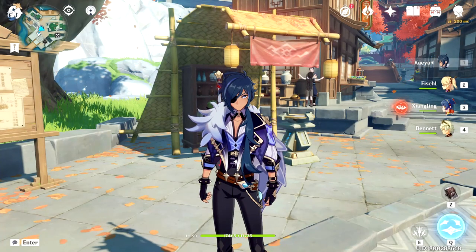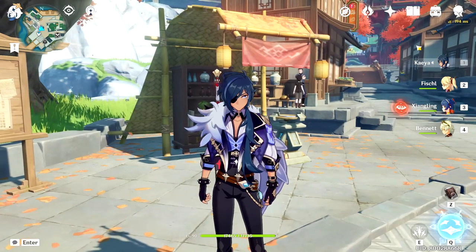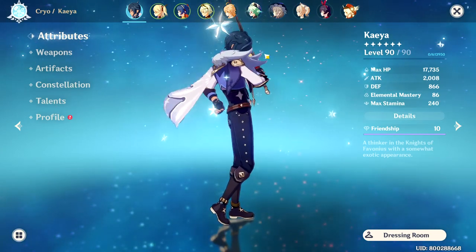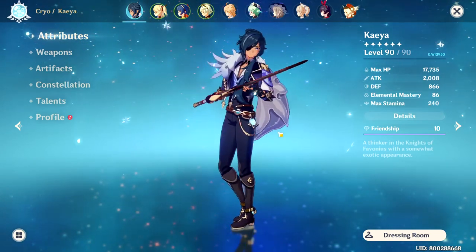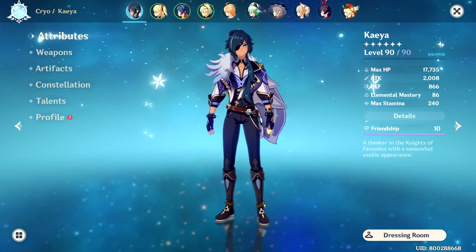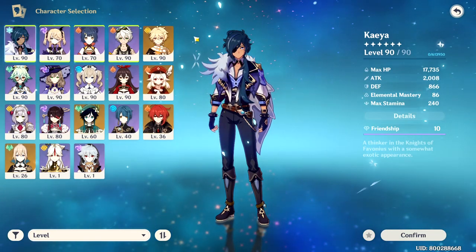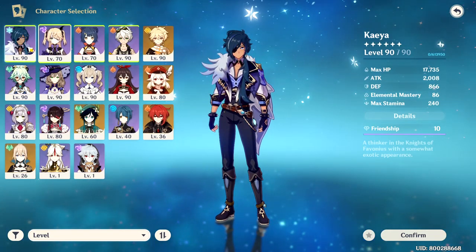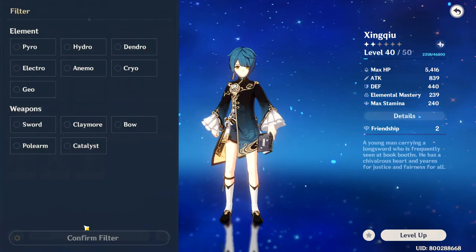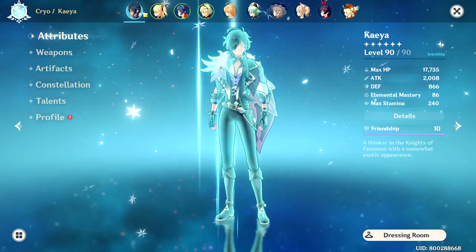Now for my most favorite character in the game, which is Kaeya. I actually built Kaeya for physical damage DPS because I've been using Kaeya since way back in November 2020 and the cryo set didn't exist back then. And I also don't have Chongyun to try out the permafreeze team with Kaeya, Chongyun, Barbara, or Xingqiu. So that's basically why I built Kaeya for physical damage.